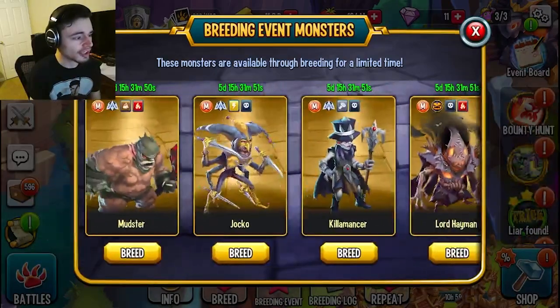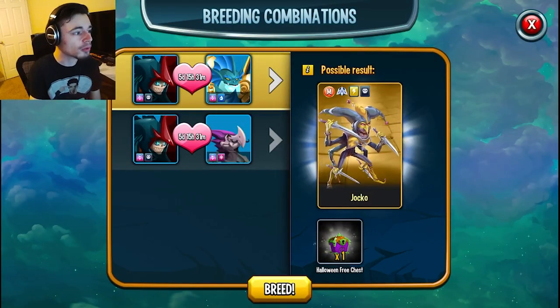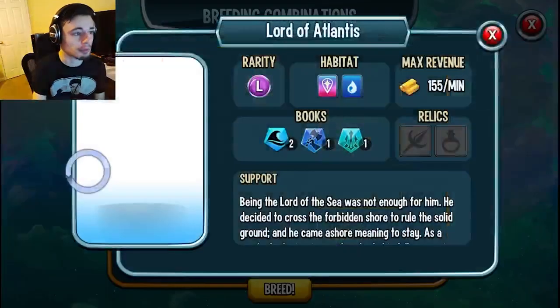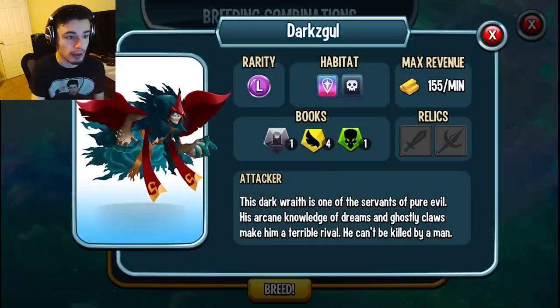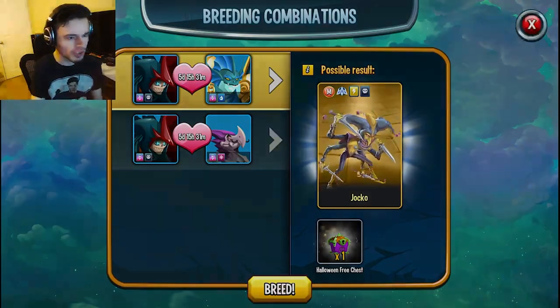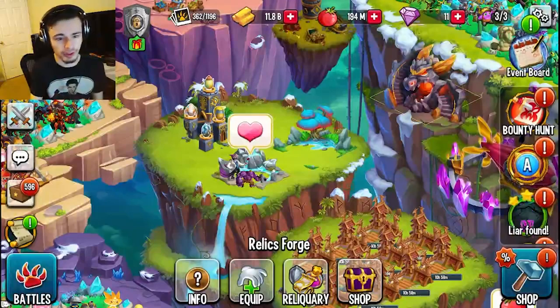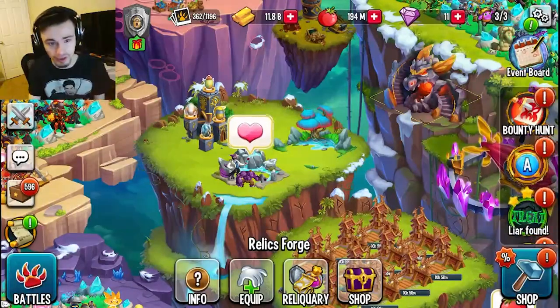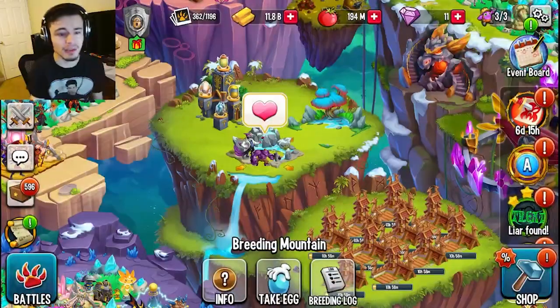All four of these are very easy to breed. You just click breed and you can see they take two legendaries. Both Lord of the Atlantis and Dark School are breedable with epics. You can get epics by breeding commons together to get uncommons, then breeding those to get rares, then breeding rares to get epics.